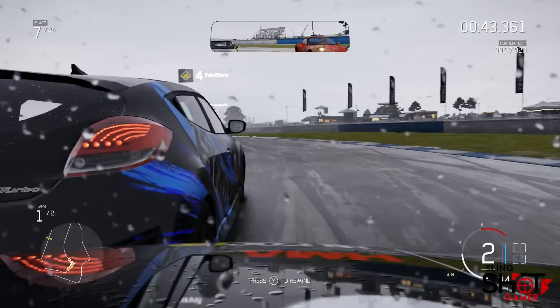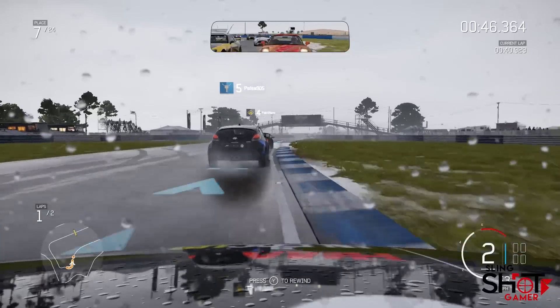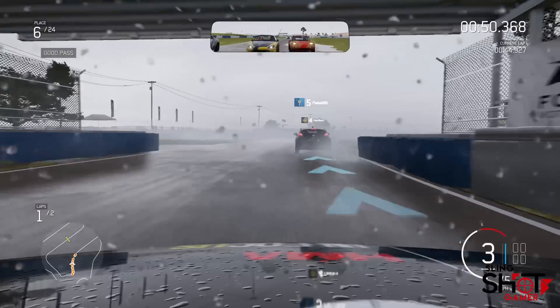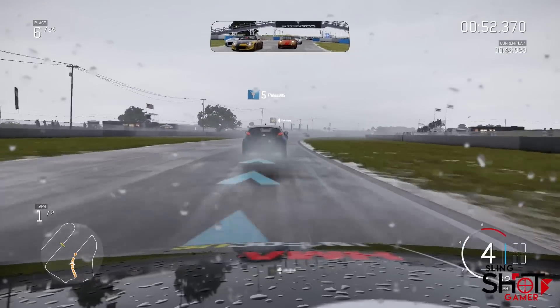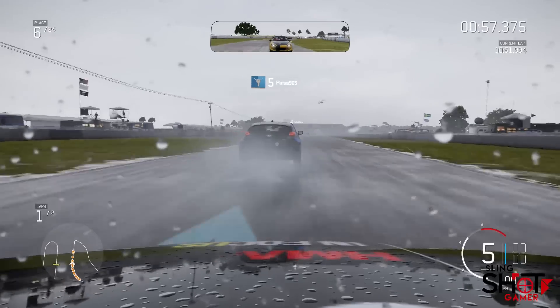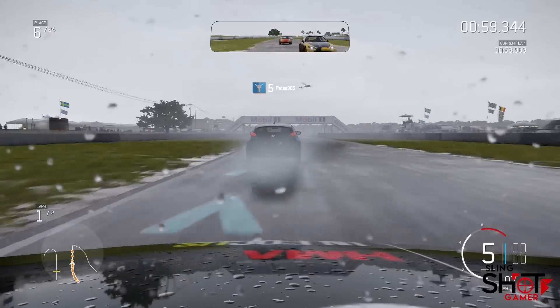It's the 3D puddles of standing water all around the tracks that really make Forza's wet weather racing an unmissable experience. Hit a puddle with one side of your car at speed and it's going to try to drag you off the track.